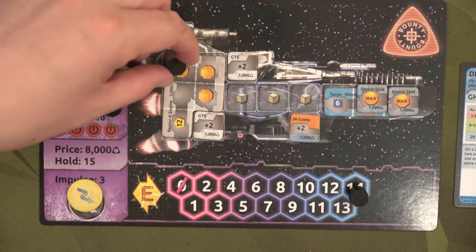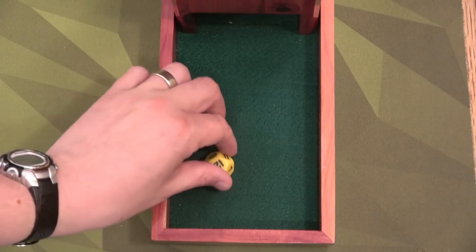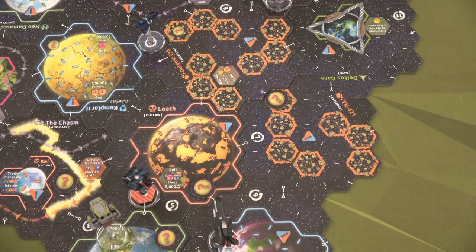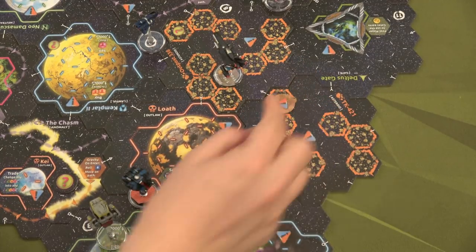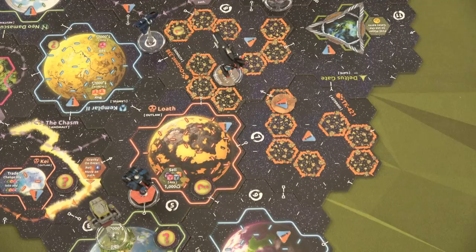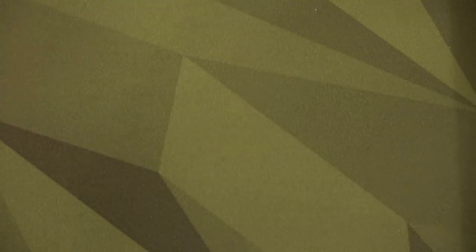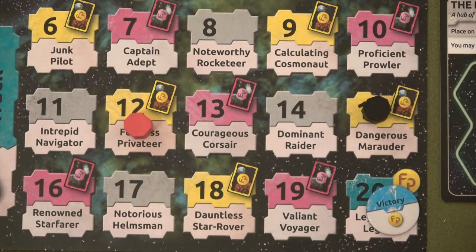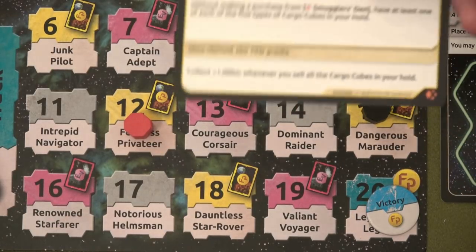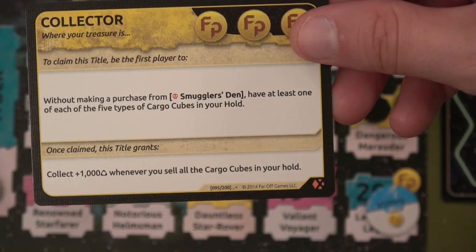Xia: Legends of a Drift System with the Embers of a Forsaken Star expansion is a one to five player competitive game where players race to be the first to receive 20 fame by completing missions, finding exploration tokens, and upgrading their ship. In the solo game you're pitted against three NPCs who race you to 20 fame using a variable AI system. Depending on the NPC behaviors set, you'll find your own way to score fame before they do. The AI is a huge plus — there are four behavior cards each with two sides, and you roll to determine which NPC uses which behavior.